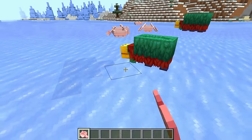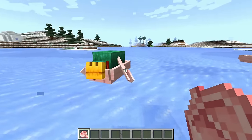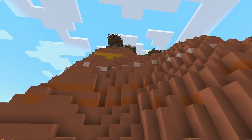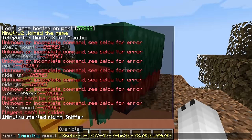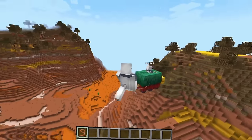There is a command in Minecraft that allows you to mount the Sniffer. Just type the command and select the entity code of the Sniffer next to you and you will be able to mount it. Unfortunately you can't control the Sniffer, but it's a pretty cool command to play with.